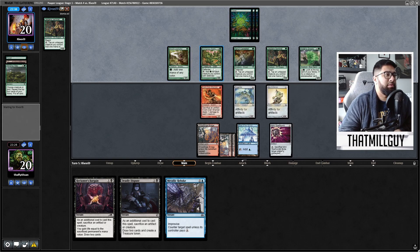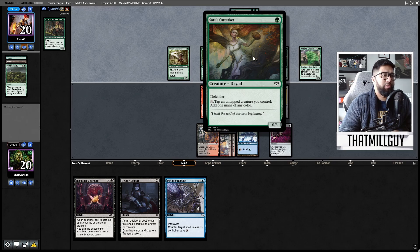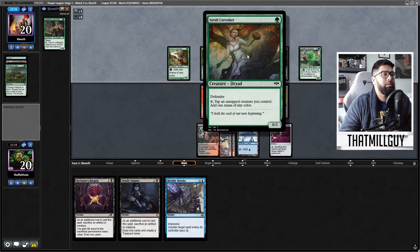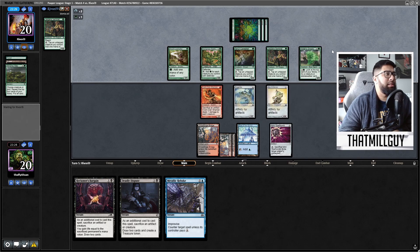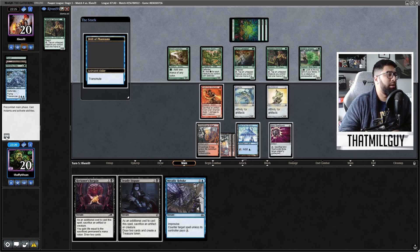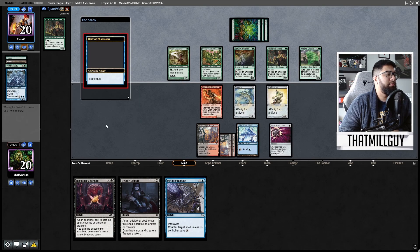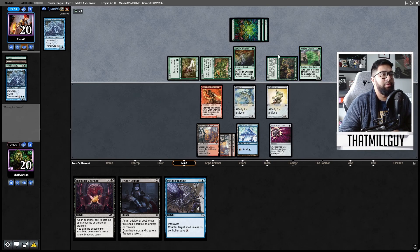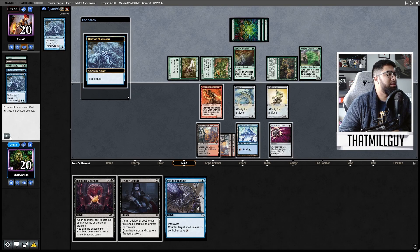They don't have many creatures with defender, so this adds one so far. I'm going to play something here. Transmute — okay. Same mana value, so they look for something for three. If they play something for three... okay, I'm going to transmute to that. I might just counter this, honestly. Like that threat was close, but at this point it's getting kind of — they're just going to transmute again.